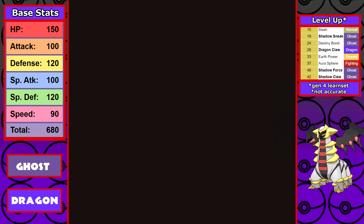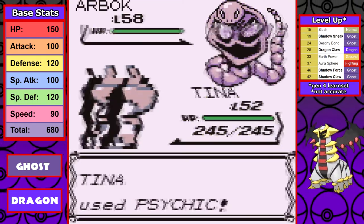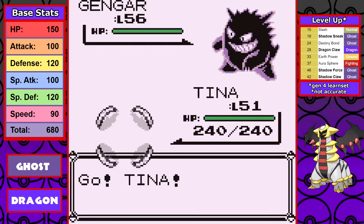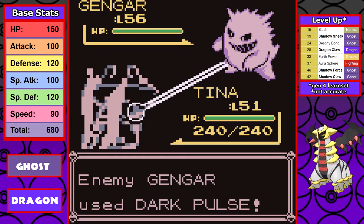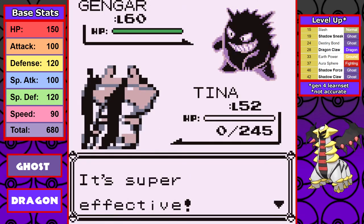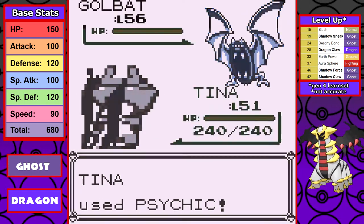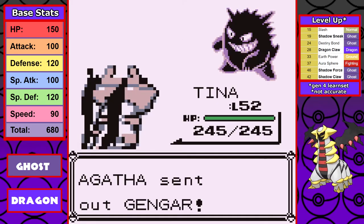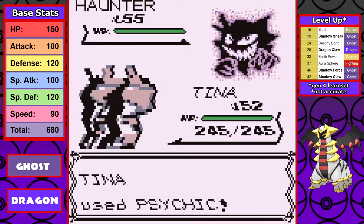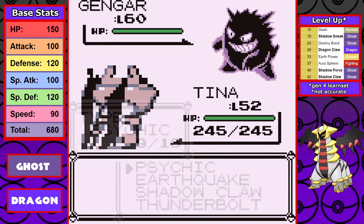Next up is Agatha, and although Tina has the tools to do heavy super-effective damage to every Pokémon, this fight gave me some trouble. The first failure: the final Gengar fainted me with Shadow Ball, a new move from the ROM hack. The second attempt: the first Gengar has Dark Pulse, which deals heavy super-effective damage and makes it an uphill battle, and the last Gengar also has Dark Pulse. The final successful attempt was still a nail-biter — I take a Shadow Ball down to 29 HP, but a super-effective Earthquake takes out the last Gengar in one hit.